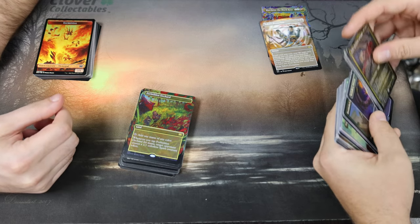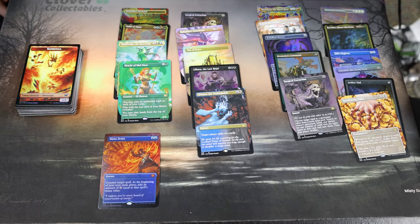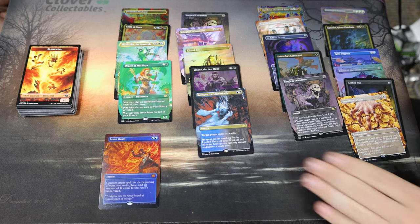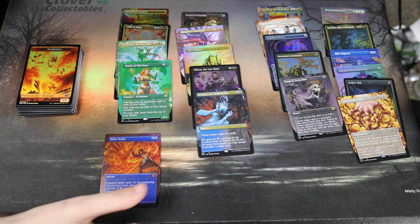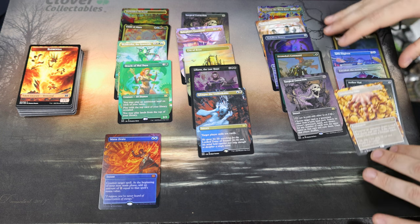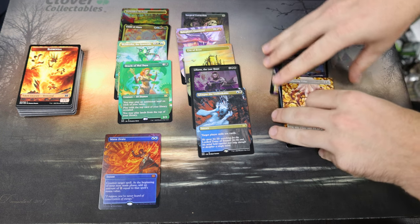Frank squeaks out another victory with the foil borderless Mana Drain. He had $481 worth of cards whereas my pile is $426. All in all, still decent numbers — nothing insane, nothing amazing. This is what an average box looks like: one decent card and then some other good ones, where it all comes out to feeling good about opening it. For a product in 2022 from Wizards, A-okay with that.